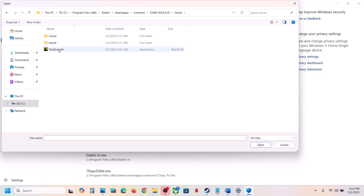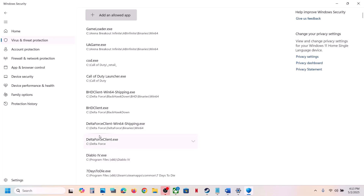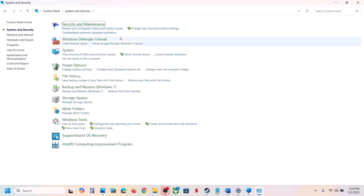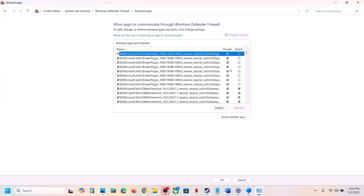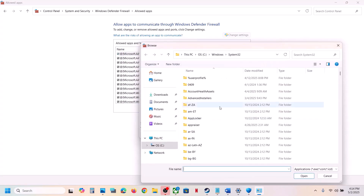Select the game exe file and click Open. Now type Control Panel in the Windows search box, go to Control Panel > System and Security > Windows Defender Firewall, and click on Allow an App or Feature Through Windows Defender Firewall. Click on Change Settings at the top, then click Allow Another App, and click Browse.